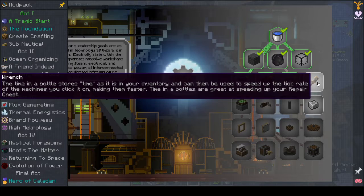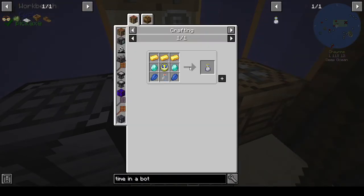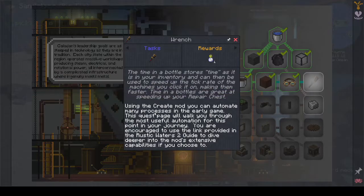Okay so the wrench — time in a bottle is in this. Why didn't they say so at the beginning? Time in a bottle stores time as it is in your inventory and can be used to speed up the tick rate of machines that you click on, making them faster. Time in a bottle — they are great at speeding up your repair chest. So using the Create mod you can automate many processes in the early game. This quest page will walk you through the most useful automation for this point in your journey.